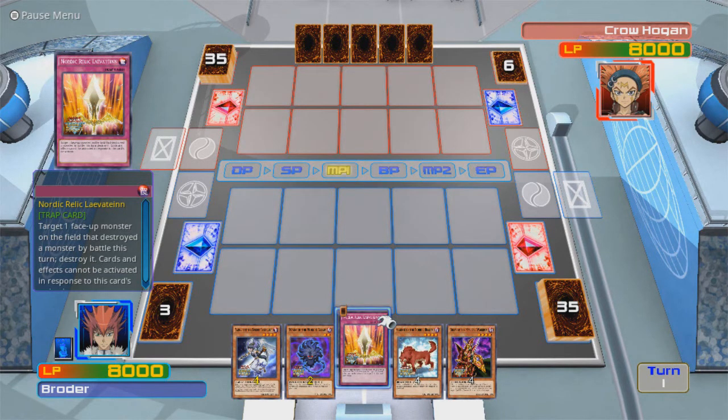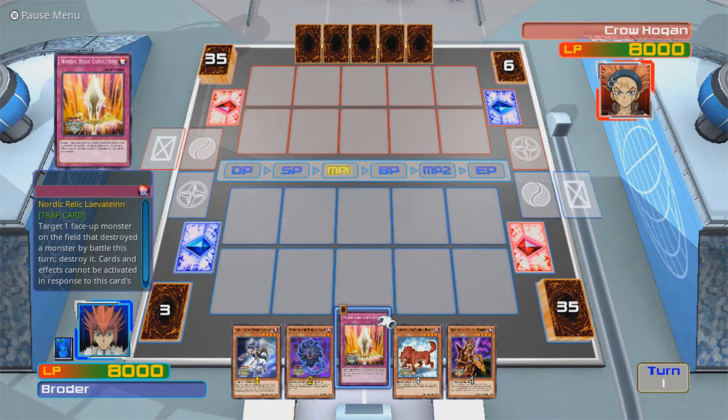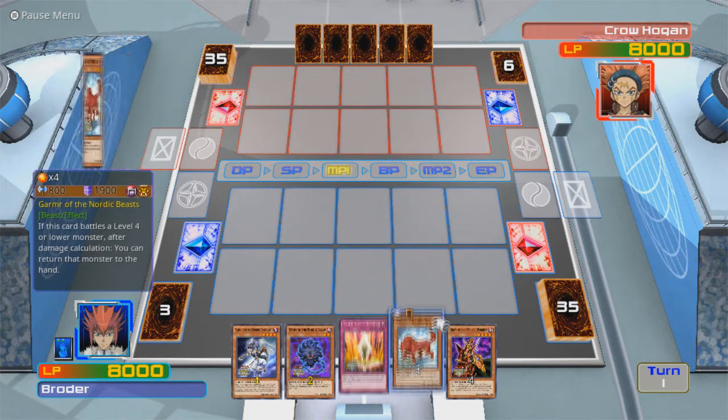What is Nordic Relic... Levitean? La... Levitean? I don't know what that says — I thought it was Leviathan, but it's not. Target 1 face-up monster on the field that destroyed a monster by battle this turn. Destroy it. Cards and effects cannot be activated in response to this card's activation. So I can probably use this if Crow was able to defeat one of my monsters.